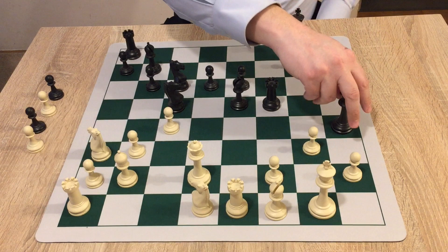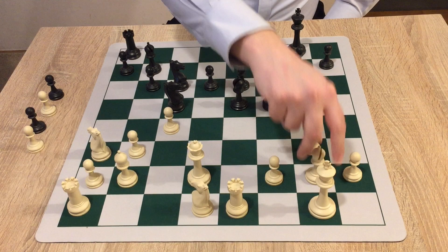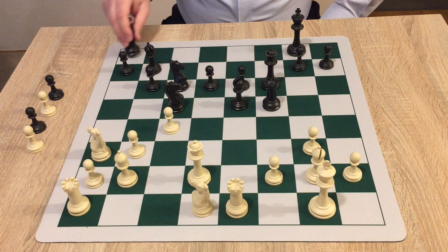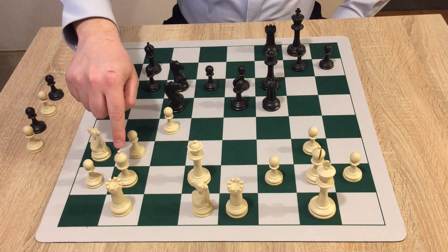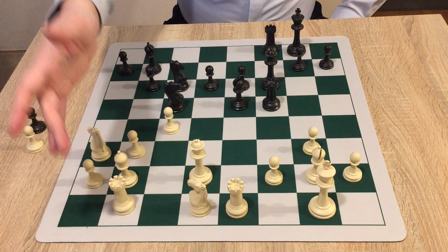So black moves his queen to f6, targeting the f2 weakness. White plays bishop to g2, wanting to cover the weak light squares. Black continues with the strategy of focusing on the weaknesses — rook to f8, now everything is focused on the f2 pawn. White plays rook to b1, protecting the bishop which is attacked twice and defended twice. Those two pieces are now paralyzed protecting the bishop — white wanted to overprotect it just to be sure.